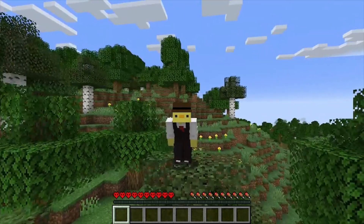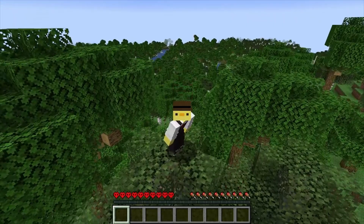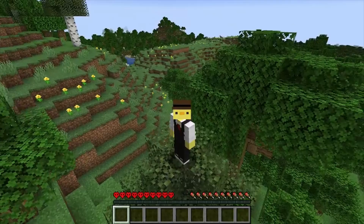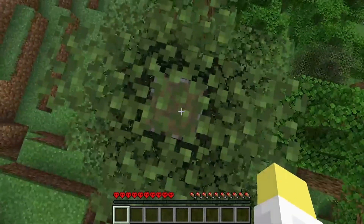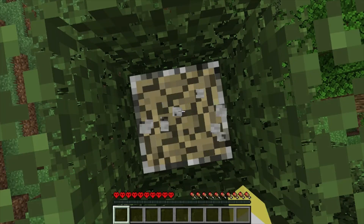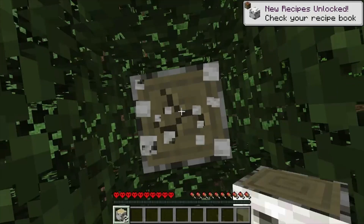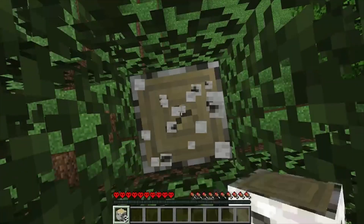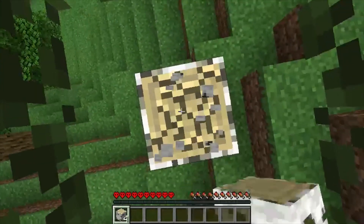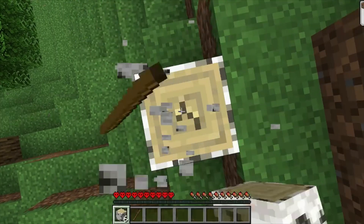Welcome back to another episode of the great enchant table race - this is episode 165 and we're in a new random hardcore seed. Let's punch a tree while we talk about the challenge, which is to craft an enchanting table as quickly as possible and also enchant a book after that. We're going to need two books, plus diamonds and lapis underground.